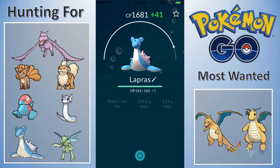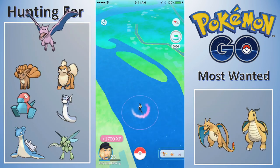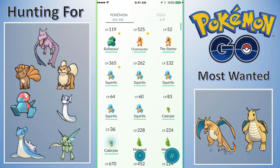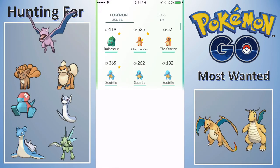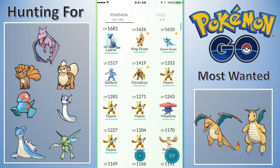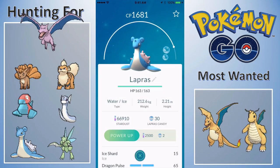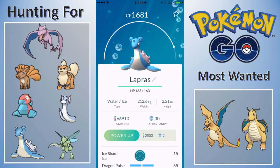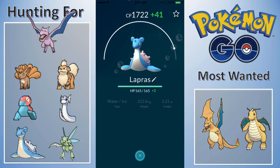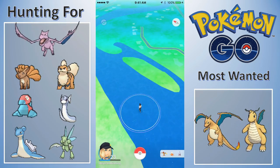We're going to be powering that up in the second part of this video, as well as doing some evolutions. I wish I would have had a lucky egg on — it would have been 3,400 experience. But Lapras is my strongest Pokemon right now. I do power it up all the way as far as I can. I powered it up over 1,700 here, and I finished the power-up in the second part of the video.